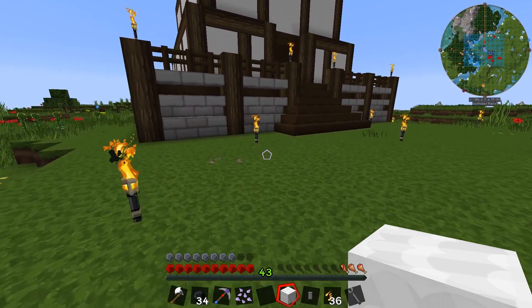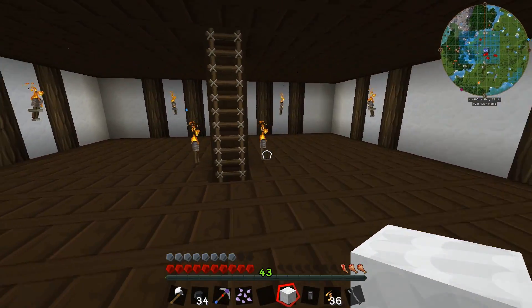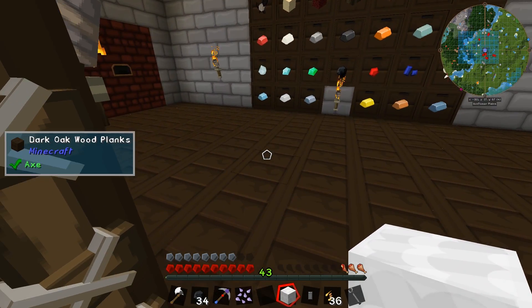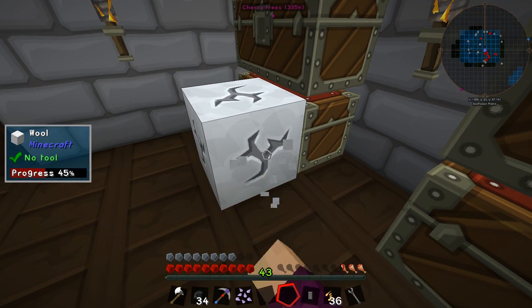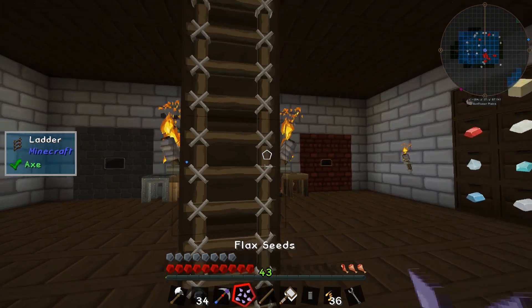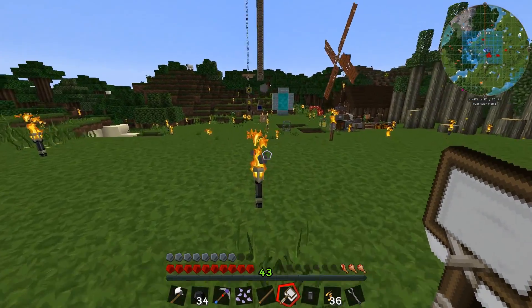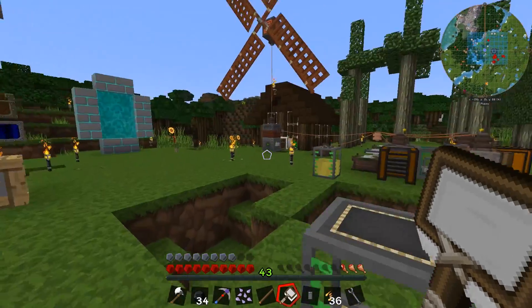Does anyone have an easy way to explain how tree breeding works in chat? I've never used it before — I've kind of seen it done, but not really. Someone says skip the controller and make an AE system — might be easier! Like this and like this — that's gonna get us the scoop. It might be worth making multiple scoops, but for now this is fine.